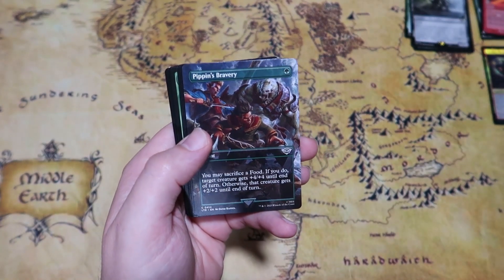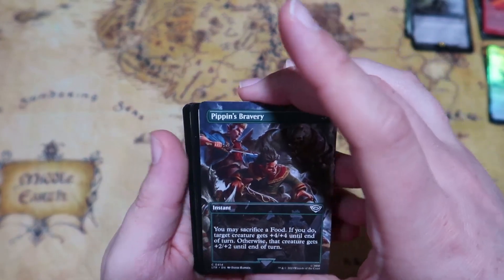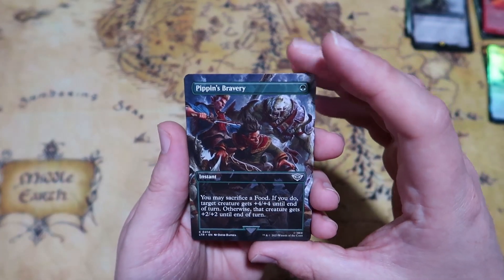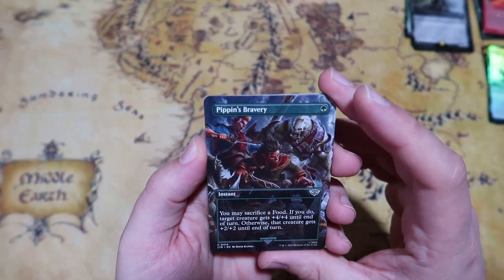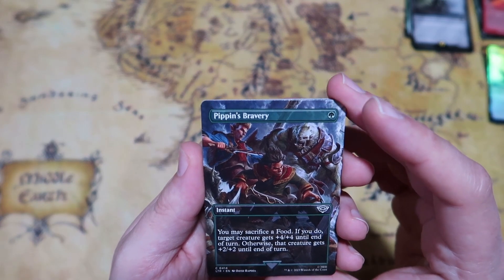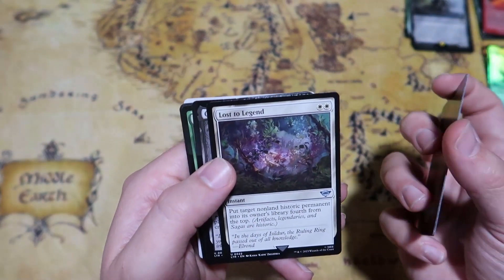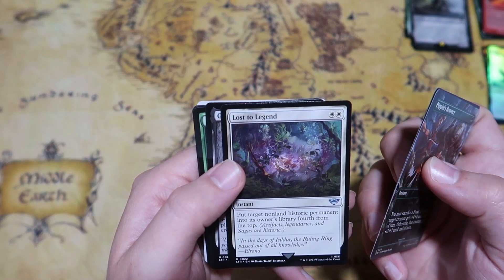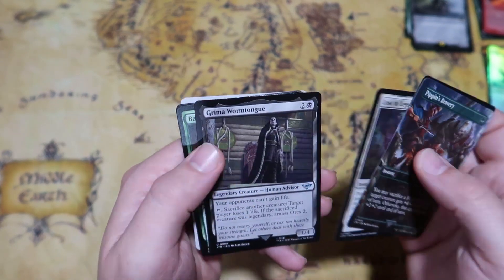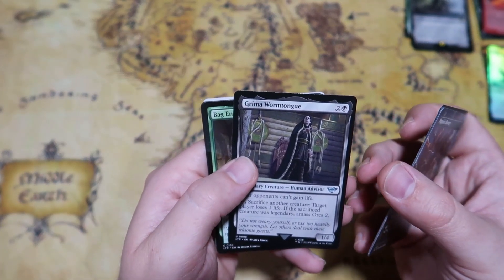Orcish Bowmasters is really good, and that Legolas card seems very good too. This next card is one of those art ones where if you get all the cards from this artwork you can put them together to make the full scene. We get Pippin's Bravery — for one green mana you may sacrifice a food; if you do, target creature gets plus four plus four until end of turn, otherwise plus two plus two. Then Lost to Legend — two white mana to put target non-land historic permanent fourth from the top of its owner's library, which handles things you can't get rid of via graveyard recursion.